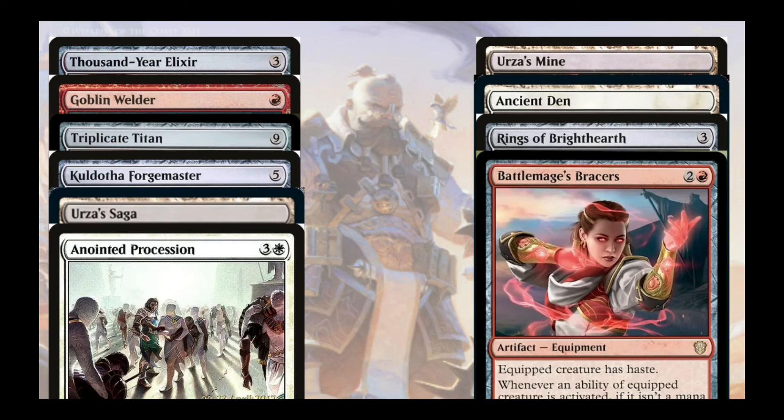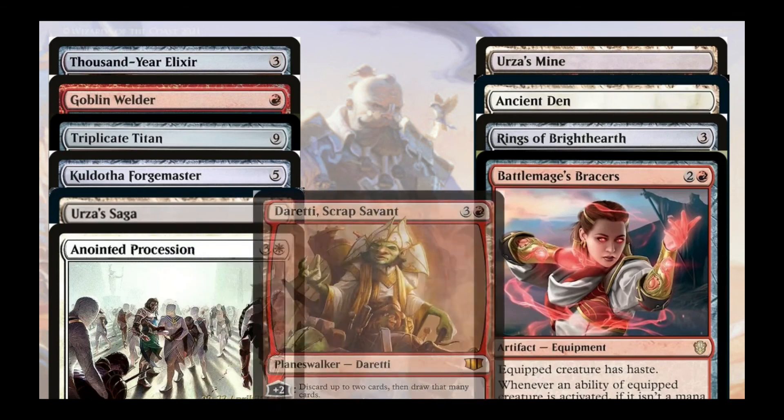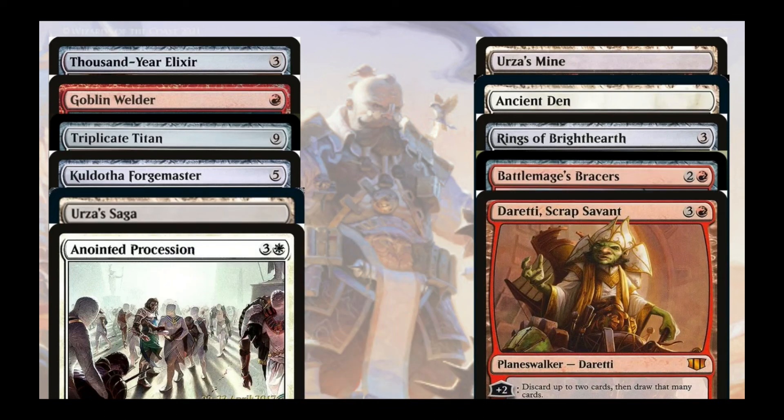So that's eight extra turns when you exile Ugin's Nexus. And when you exile the Coveted Jewel with eight copies, that's 24 cards drawn and 24 mana — eight times three is 24. And then of course Derethi is a really great card. It rummages and it recurs stuff. So good.